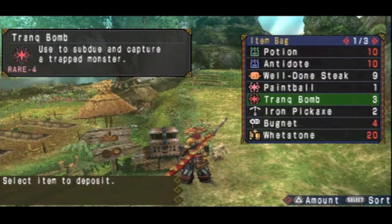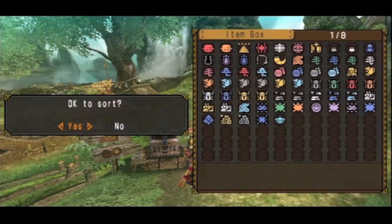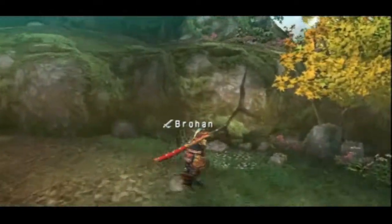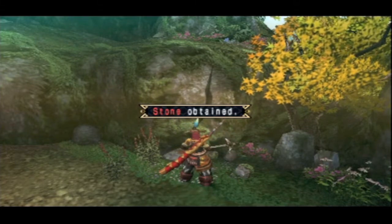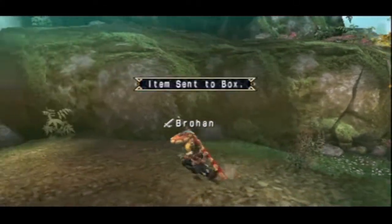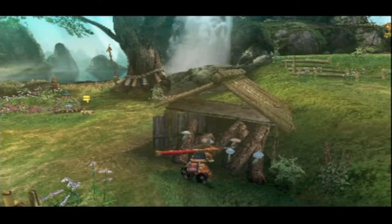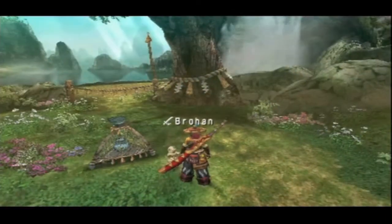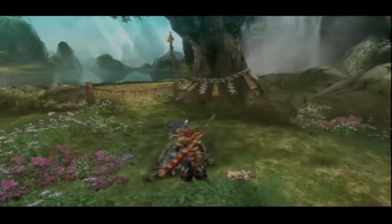Whenever you do an urgent village quest, all the villagers have these little yellow things over their heads, which means they want to do some dialogue and talk with you. The traders probably want to say they have new items in stock, and some villagers may want to thank you for killing the Ioshira. The village chief always thanks you and then says go do some more quests. Whenever you do an urgent quest, you unlock the next batch of quests — so we were doing one-star quests and now we've unlocked two-star quests, with a lot more monsters and a lot less gathering, thank God.